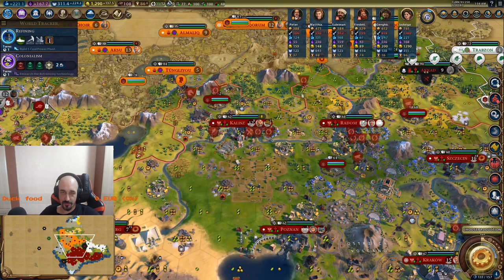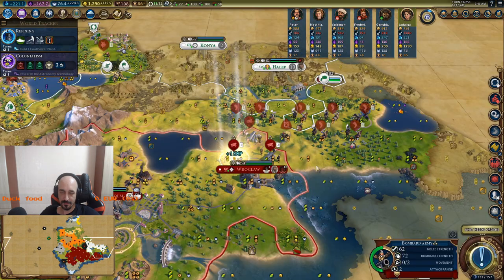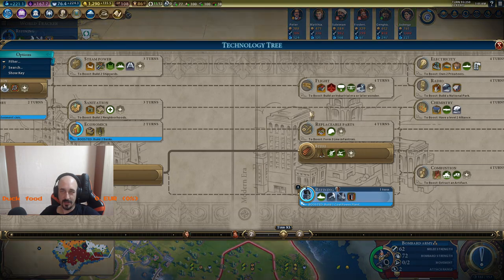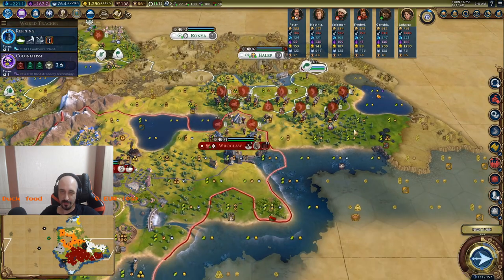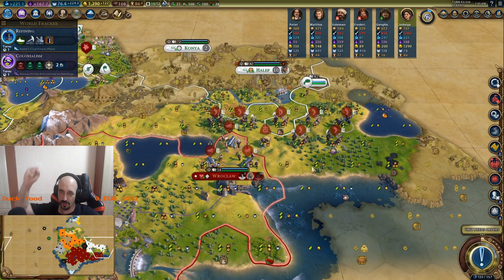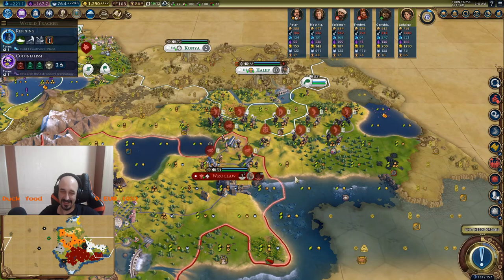With this guy I think I can go for a road valley for that city. And then I need to go to flight. I don't want to go tanks because I have Winged Hussars, and they arrived, and I don't have much gold to upgrade them, so I don't need tanks at all.